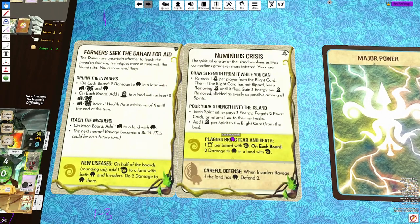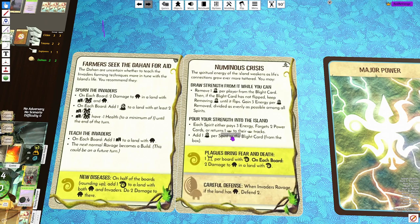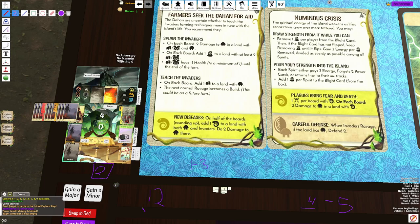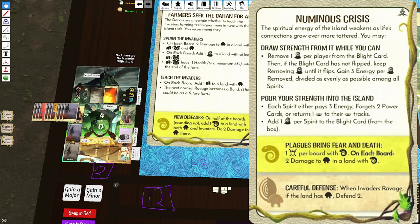Moving on to the next event: Numinous Crisis. Another choice event where the players get to pick between removing one Blight per player from the Blight card — so if I have four Blight, we would remove one per player, then remove all of the rest of the Blight and gain that much energy. So if I remove four Blight, I'm going to get 12 energy if I pick top.